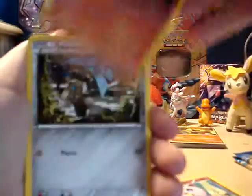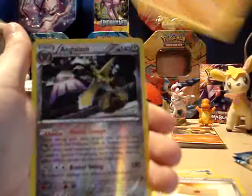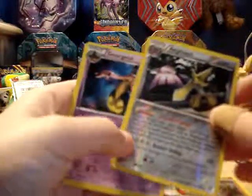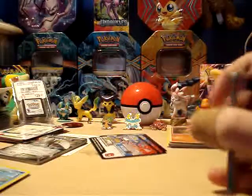All right, we have Jigglypuff, Slugma, Honedge, Froakie, Bunnelby, Girder, Professor's Letter, Lunatone, Reverse Aegislash, and a Hollow Gorgist. Nice! Very nice! Pulling stuff I don't have — that's why I say it's nice.